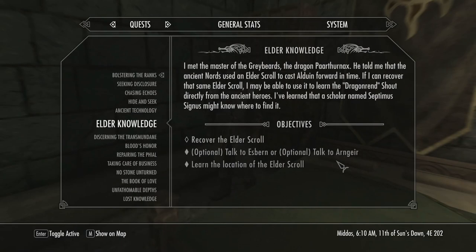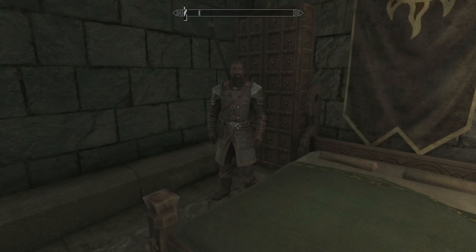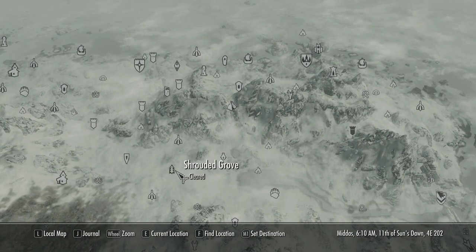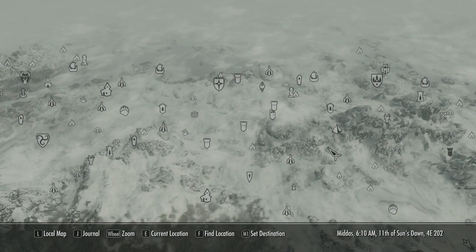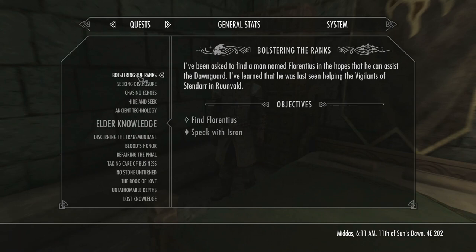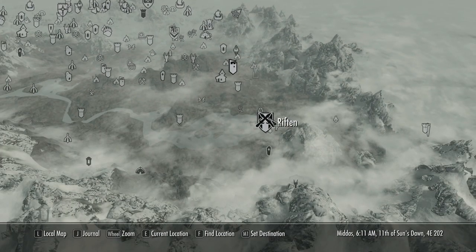Now we need to find Florentius. He was last seen helping the Vigilants of Stendard at Runevald. Looking at the map, I can't find a marker — there's something wrong with the markers. Eventually I spot it: Runevald is just south of Tovald's Cave, certainly within walking distance of Riften.